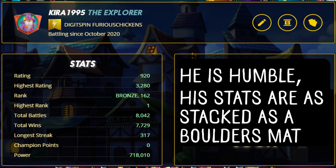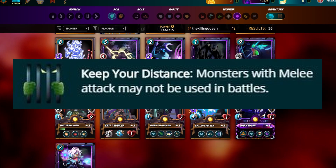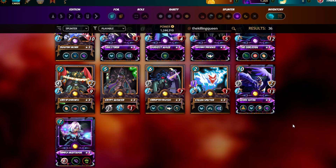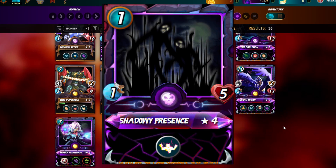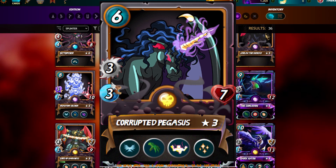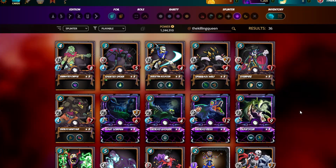In silver, when do you pick the death splinter over a different splinter? I think the best usage for death is whenever you've got equalizer, or no melee, where you can just play Mimosa and ramp up your own health while debuffing their health and damage. Or even in poison rulesets, because you have Shadowy Presence, Corrupted Pegasus, and all these cheap tanks that ramp up health while nerfing theirs.